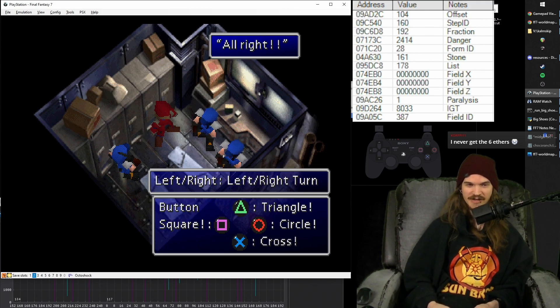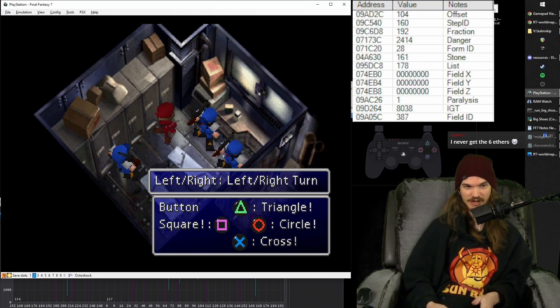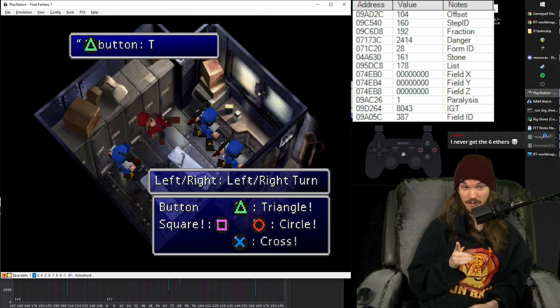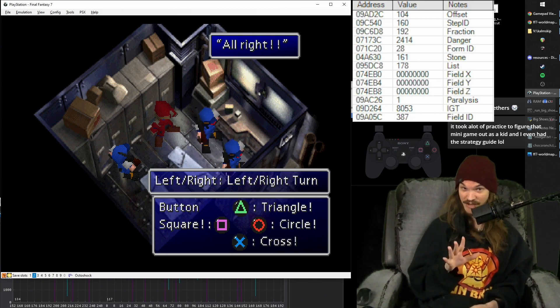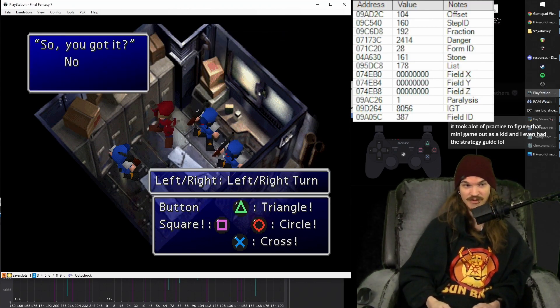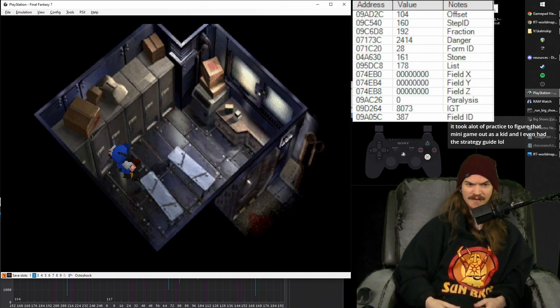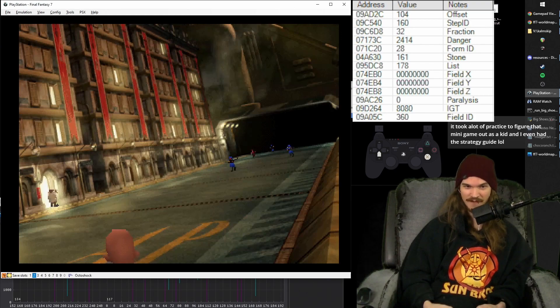Then he turns to you and says 'now you try it.' The first time he turns to you, it's just a text box and you clear it, and they go through it again. The next time he turns to you with a text box, it's going to be a choice and you have to take the second option. If you take the first option, you have to wait for them to go through all of it again. So second option. This time you don't have control until they leave, but there's no cutscene, so immediately buffer down-right out of that room.